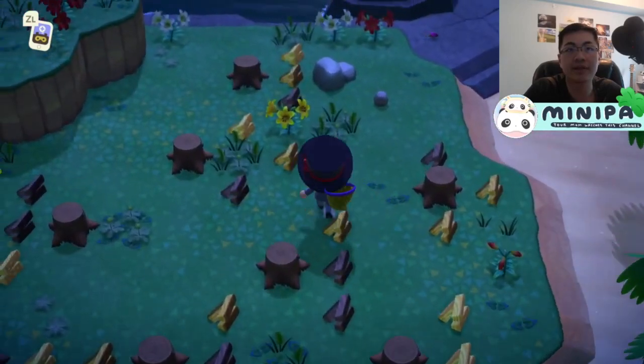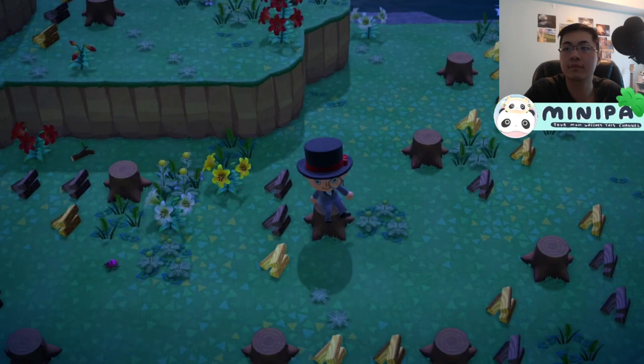Hello, I'm Minipa, and today I'm going to tell you how to catch the Summer Coconut Stags. This includes the Cyclomata Stag, the Giraffe Stag, the Horned Atlas, the Horned Elephant, and Horned Hercules.